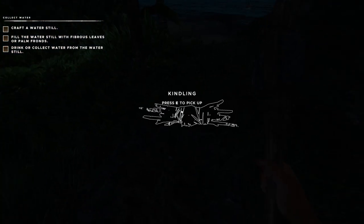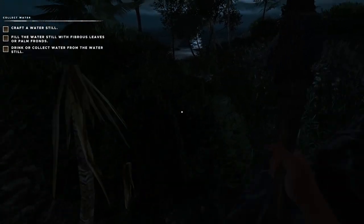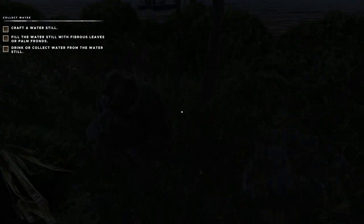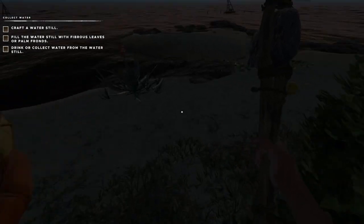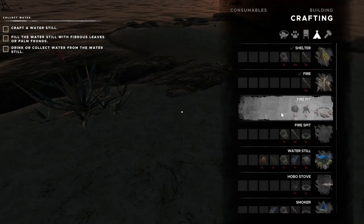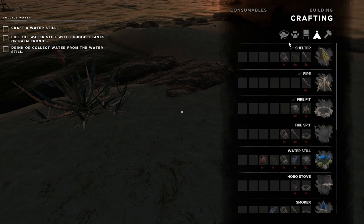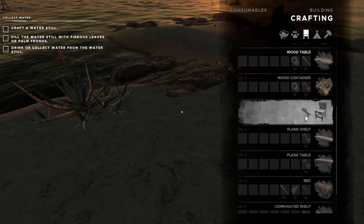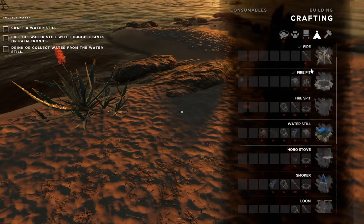Now we need to craft a water still. We're going to want to figure out how to get back — kind of enclosed in here, aren't we? There's our raft. We'll build the water still down here on the beach. Let's tap C, we want the water still. We need to make a coconut canteen first — let's figure out how to do that. If they're giving us the option to build the still, I think we'd be able to build the coconut canteen.